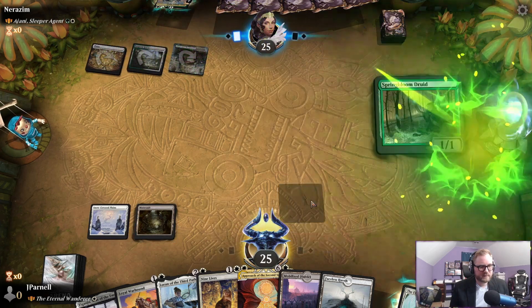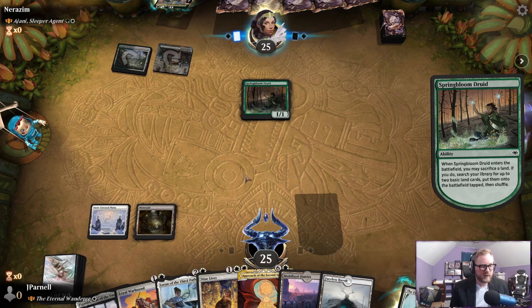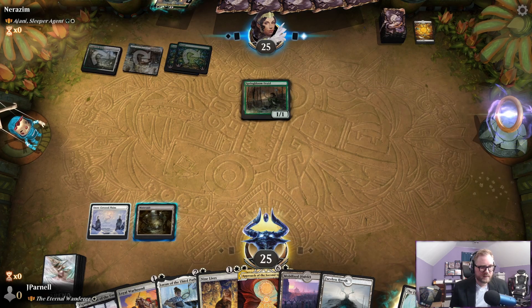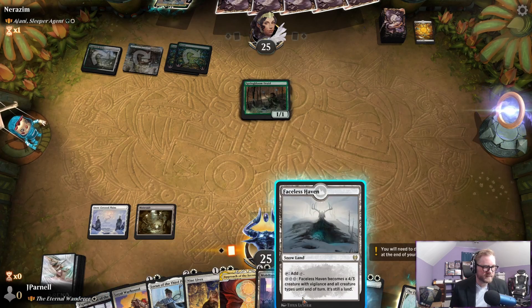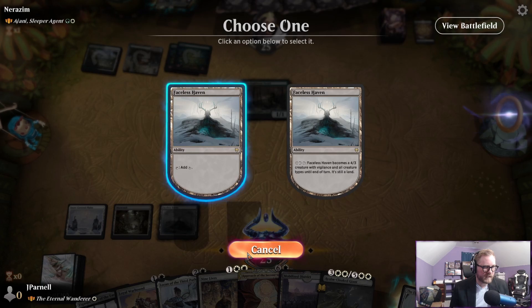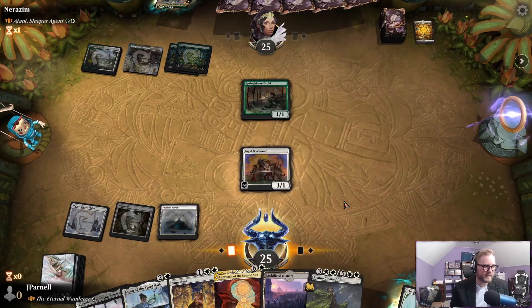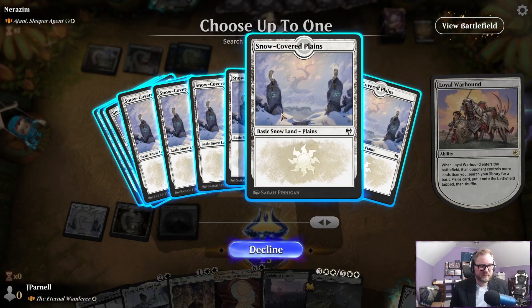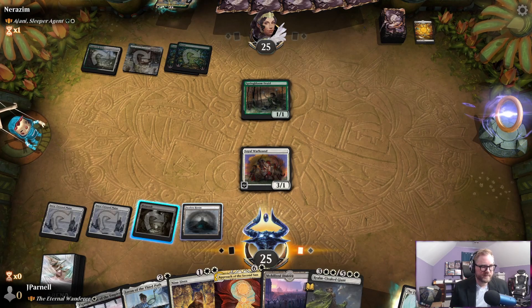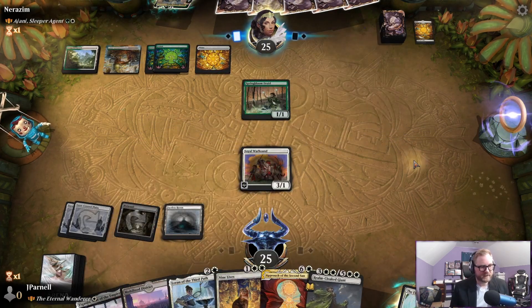Third land! Now we're going to attack with this Mutavault — wait, I can't attack with a Mutavault. Either way, we're just going to play this. It comes in tapped, it's a white card. I think I'm thinking of Knight of the White Orchid. Look at all these lands — six lands! You love to see it.